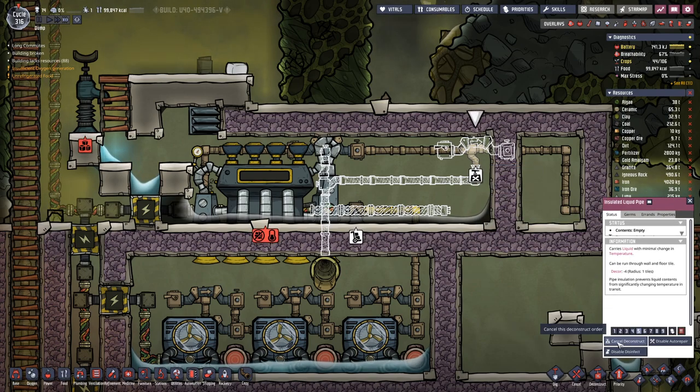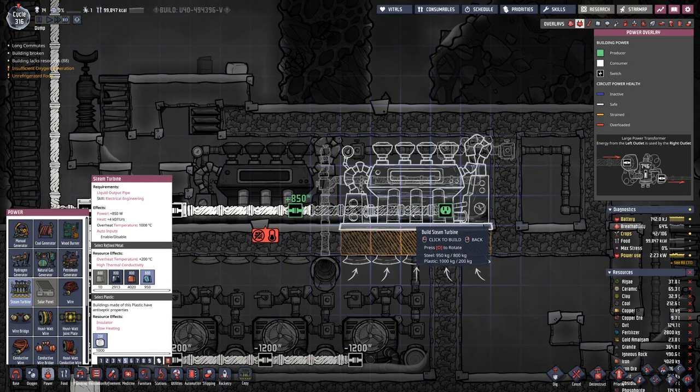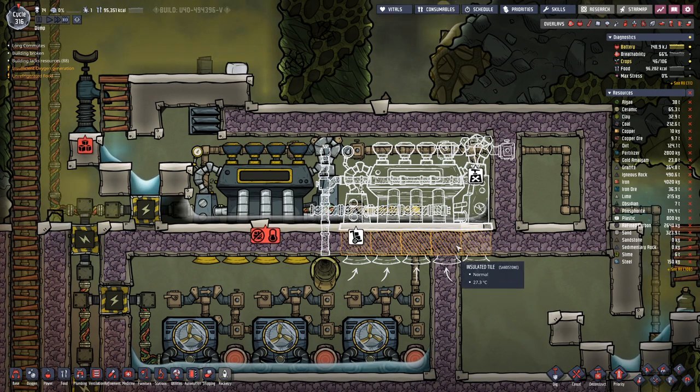The liquid pipe — that one should get it deconstructed. And not the steam turbine. It's sitting a bit here on the outside.